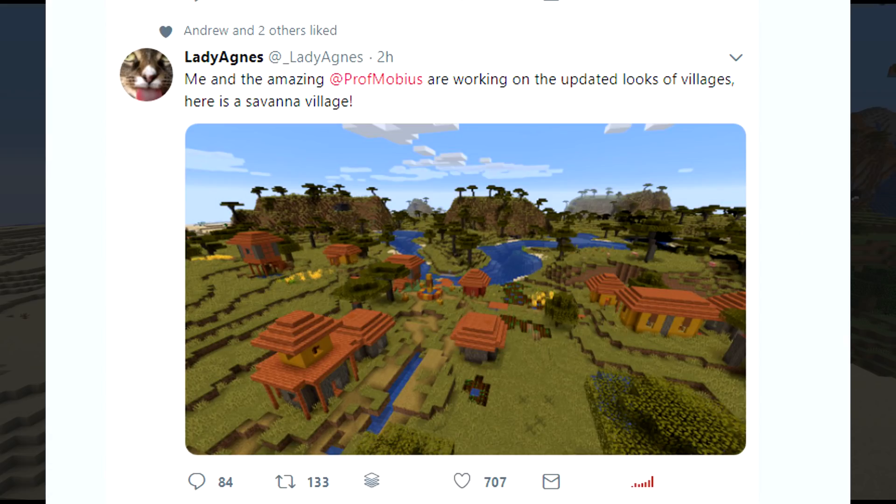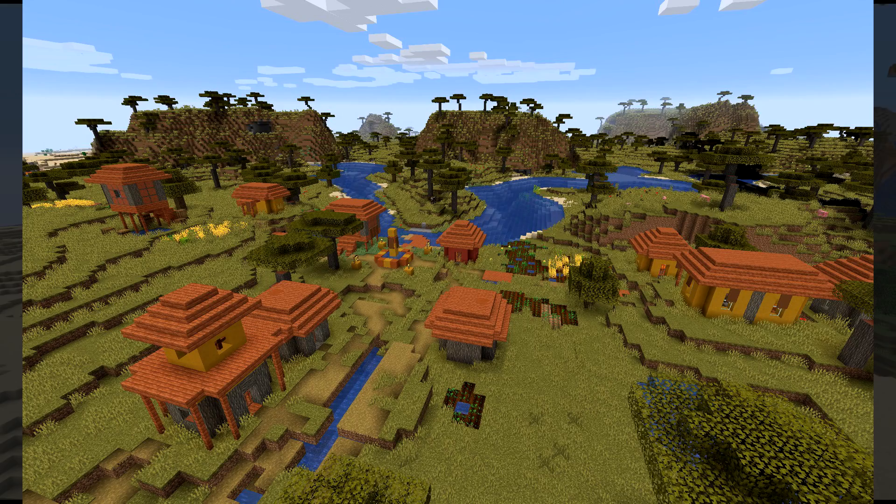Let's look at this tweet by Lady Agnes: 'Me and amazing Prof Morpheus are working on the updated looks of villages. Here is Savannah village.' This tweet came out about two hours ago, roughly at the same time as the snapshot. You can see it looks a ton different — this is like an acacia-style village in a savannah. Zooming in, you can see some really cool structures, much different than the usual ones.